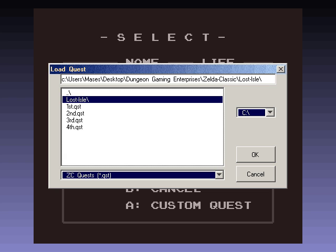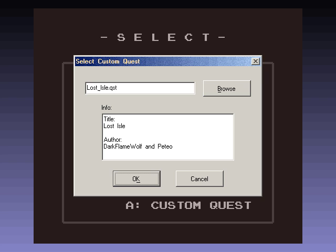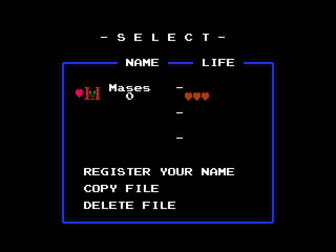The one in particular that I'm going to be playing through in this Let's Play is the Lost Isle. It's one of the most popular and largest quests that they have. I'll have links below in the description on how to go about downloading Zelda Classic and where you can download the Lost Isle version of the game. Welcome to Let's Play Lost Isle.